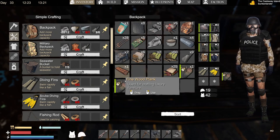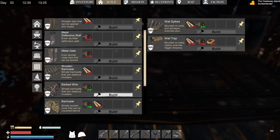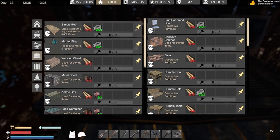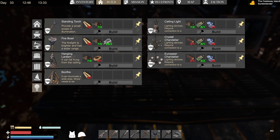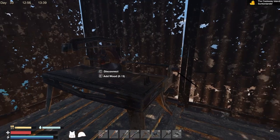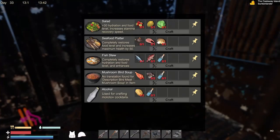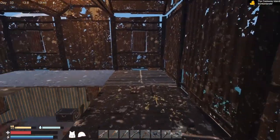One. Used to craft luxury furniture. I don't even think I have any blueprints for luxury furniture yet. So if you were wondering what the table saw does — pretty much wastes your wood that you need for structural building. So if you're thinking about building the saw because you don't know what it does, now you do.